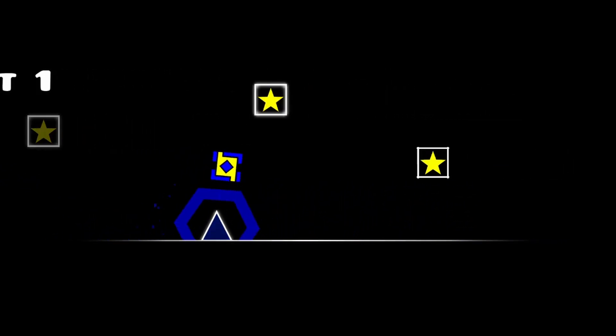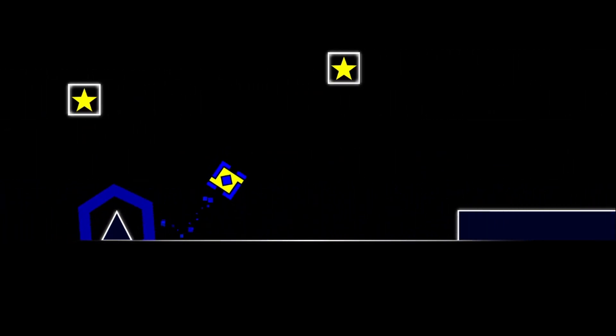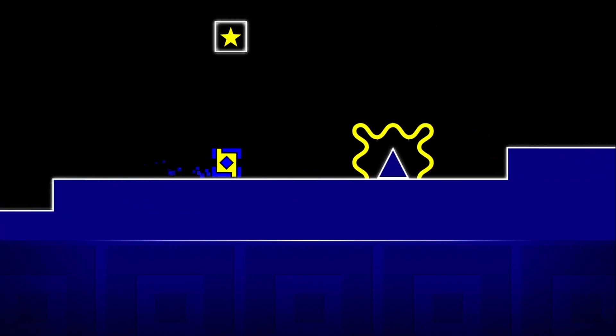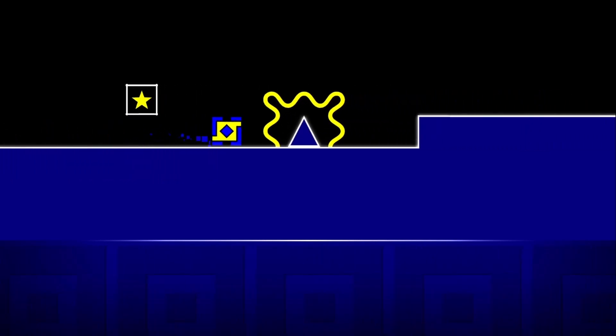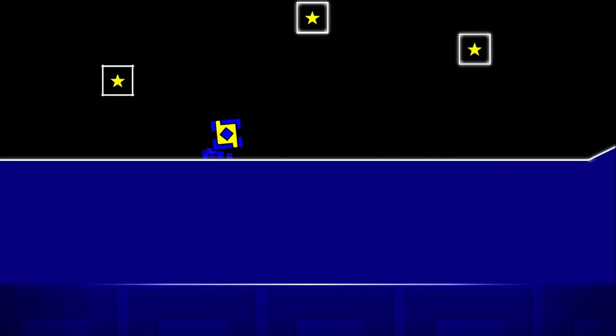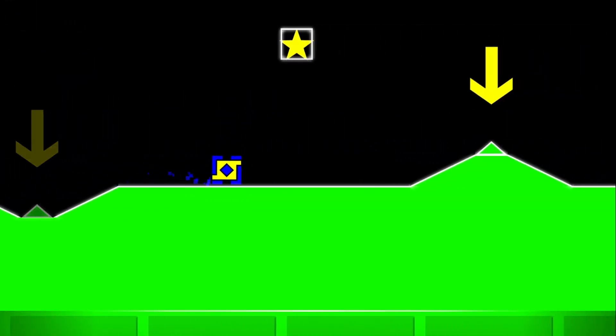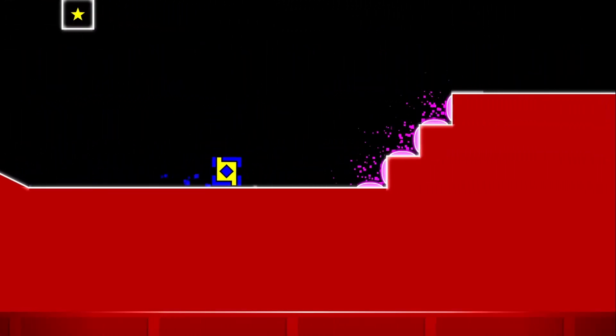Recently, a level made by a green user was rated by RobTop as a harder 7 star. Created 7 years ago in update 1.9, this level was pretty well decorated for its time. But aside from this, what makes this level special, and why does the color of its creator's name make it even more significant?